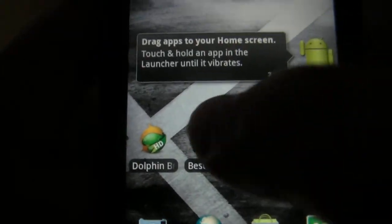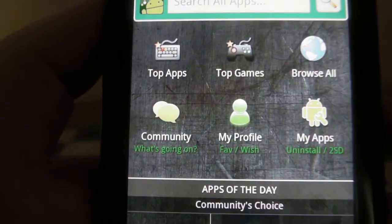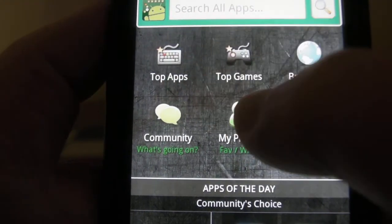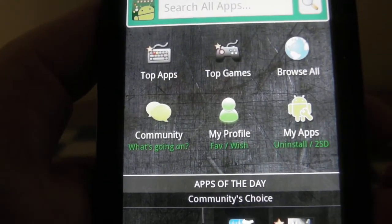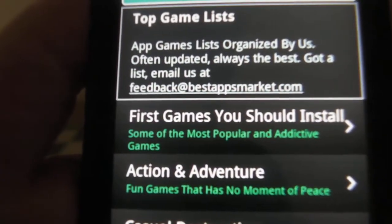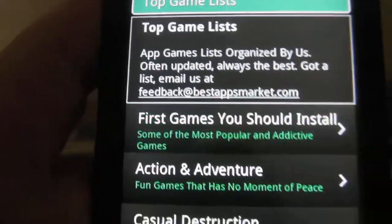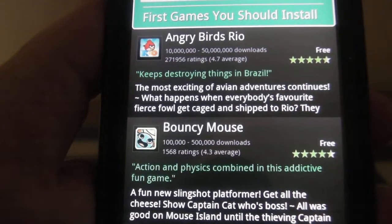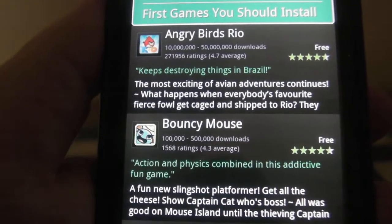Let's take a look at the application. It has top apps and games, browse all, and a lot of other features. But you guys know I really do like gaming on my Android phone. So let's start it up. And here we have 'First Games You Should Install.' I looked at their list that they recommend, and I can tell you these guys do know good gaming.